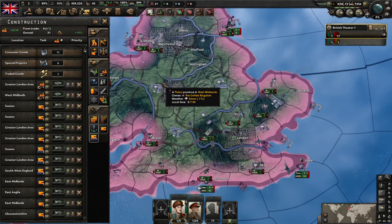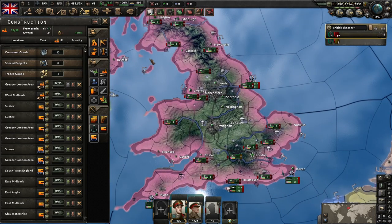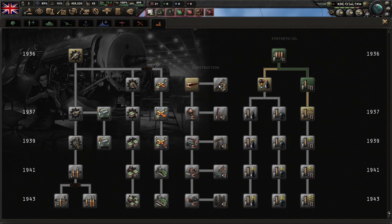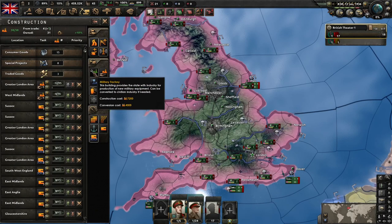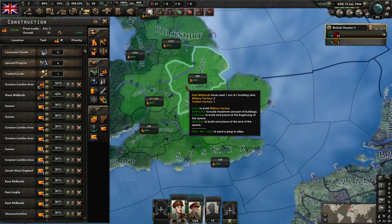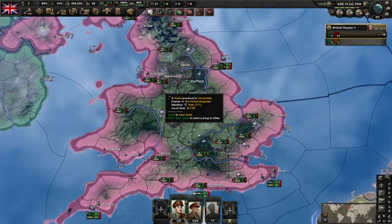That is about it for construction — a nice short explainer, though it didn't turn out quite as short as I thought. I hope that helps you see what I'm doing when I'm building up my industry. One last thing: I talked about these most important technologies — one of the things they do is increase max factories in the state, meaning they increase the number of shared building slots in each of your states. That's one of the main reasons those technologies are super important. That's it for this explainer — I've had fun, I hope you all have had fun, and I'll see you on the other side.